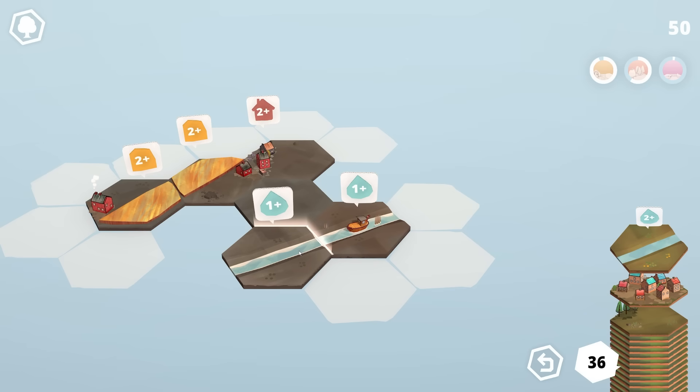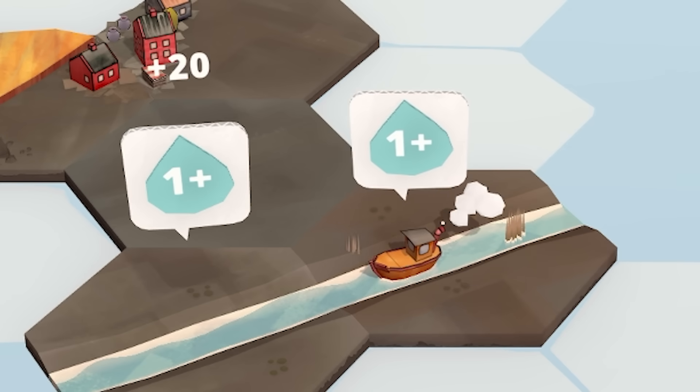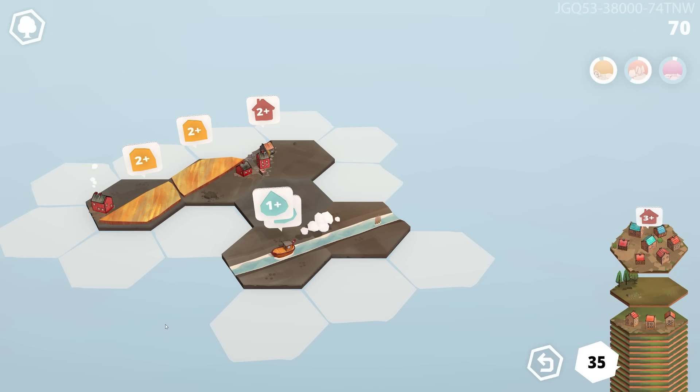Next up we've got a river — we'll just plonk that there. And look, our little boat keeps moving! That river piece has its own quest too, so when we add one more river piece, we should complete both of them, netting us 10 tiles.